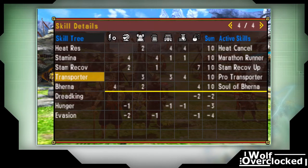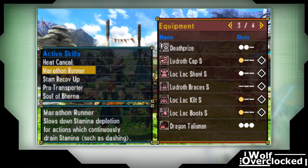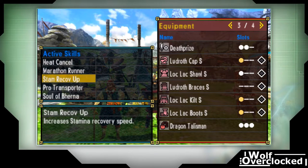You don't need a ridiculous number of skills on the set — Pro Transporter will do. I would also recommend just bringing stamina items to keep your stamina full. However, getting Marathon Runner and Stamina Recovery Up are super helpful in that they'll let you run faster, run longer, and not have to walk as much because your stamina refills more quickly.